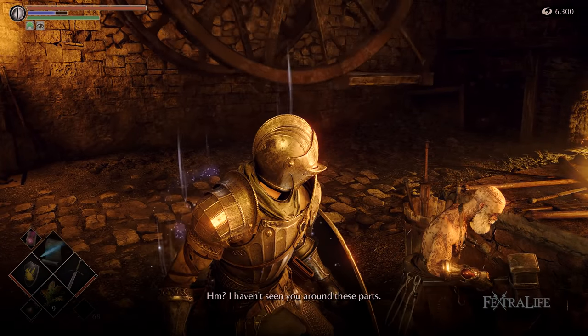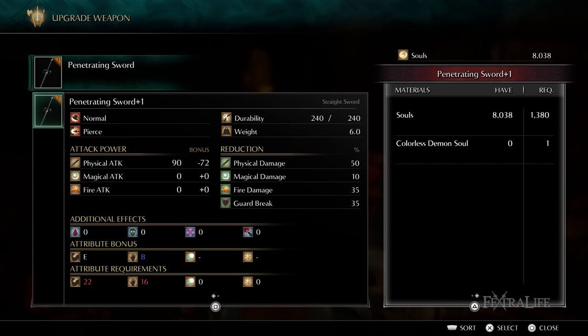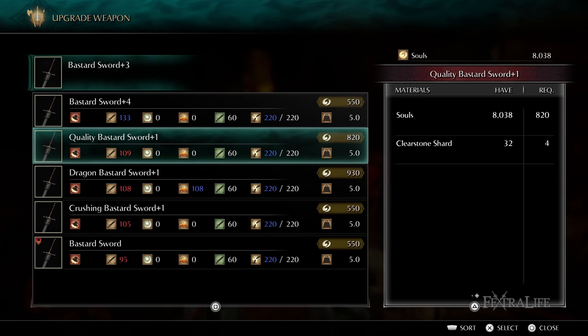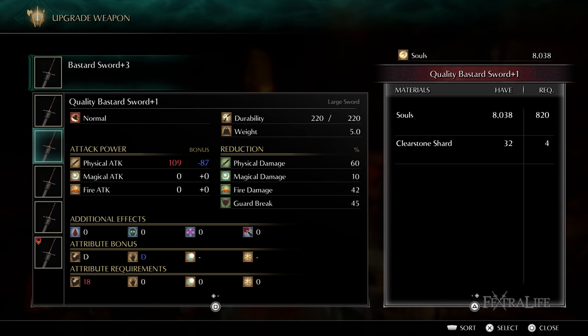Note that you cannot upgrade armor in Demon's Souls. Also, when you're upgrading weapons, you are not required to have the materials or stones in your inventory when you speak to Boldwin or Ed, so you can keep those stones with Stockpile Thomas and they'll still be available to use when upgrading your weapon.